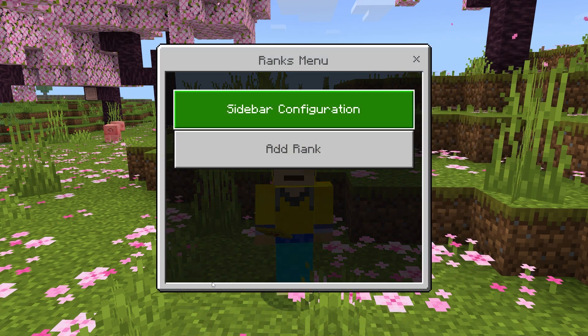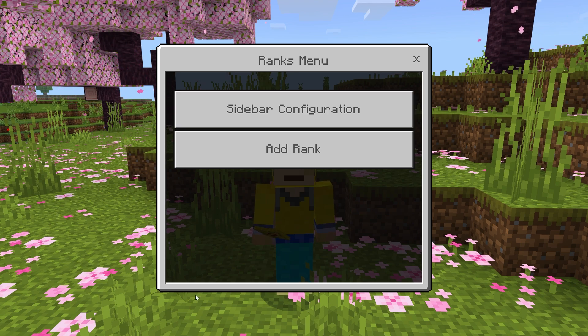Once we have it we can simply right-click, and this is what makes it so much more simple compared to other add-ons of this nature — it all happens in a menu which you can configure. There are some sidebar options that you can use; I'm not going to delve into that, you can read on their website. I'm just going to be focusing on the rank button right here.